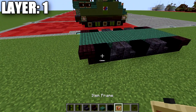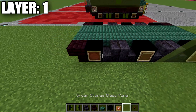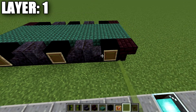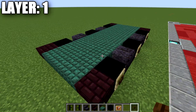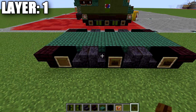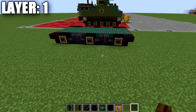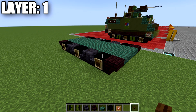Once that's done, we're going to place down an item frame on the black concrete blocks and put green stained glass panes in those item frames. Do the same on the other side as well. If you're on Java, you can also place down a dark liquid button on the side of those black concrete blocks — on Java you can place a button and an item frame in the same block space. If you're not on Java, you'll unfortunately just have to settle for the item frame alone.